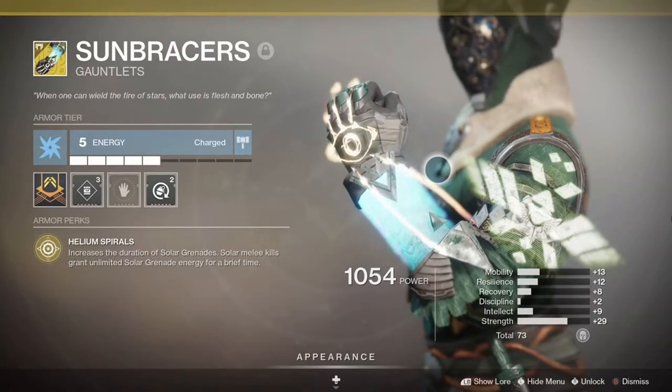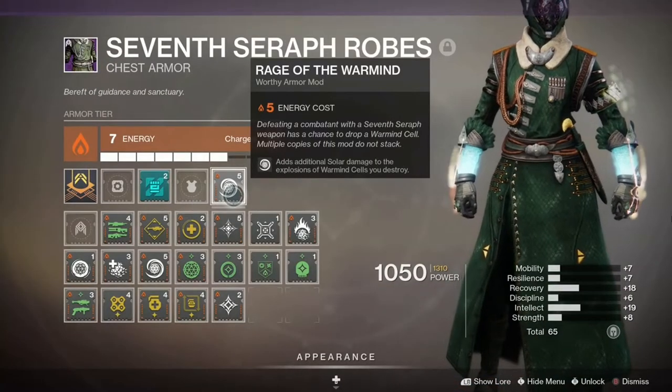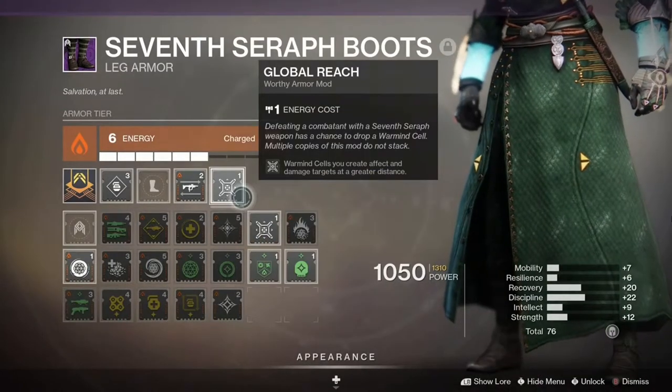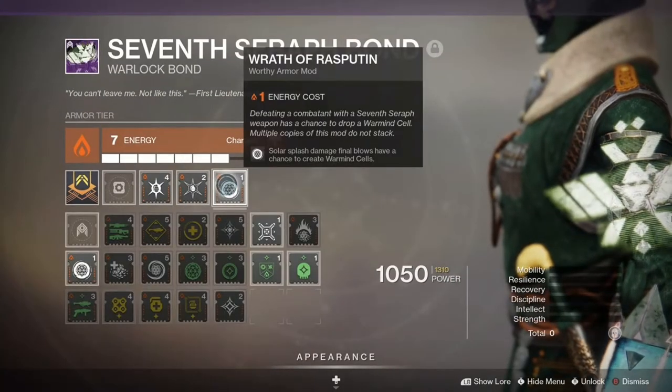These will be even better when Beyond Light comes out and exotic armor can take warmind cell mods. On the robes we have Rage of the Warmind, which gives additional solar damage on warmind cell explosions, along with the seasonal artifact mod Inferno Whip, which gives our melee the ability to stagger unstoppable champions. The boots have Global Reach, which extends the distance of warmind cell explosions, and on the armor we have Wrath of Rasputin, which allows solar splash damage to create warmind cells.